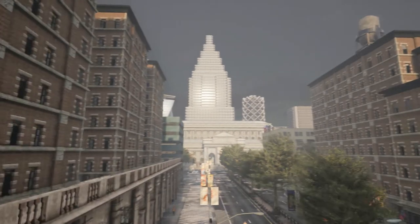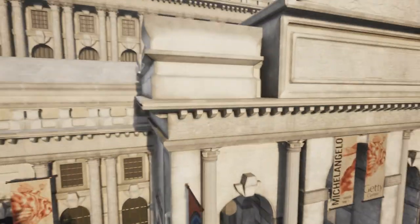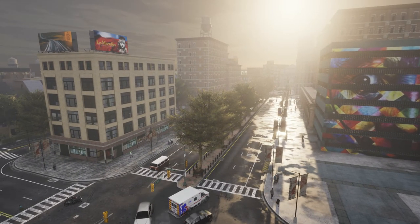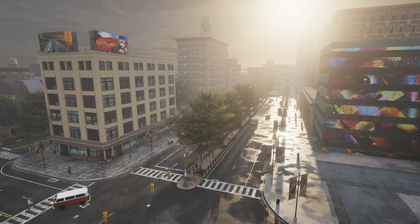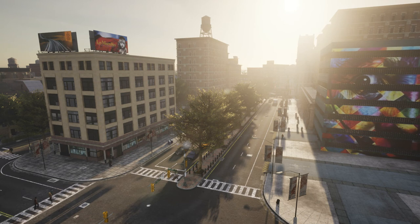Now that we've looked around some, we're going to start a manual control and take a little drive around town. I'm going to take the rain off to make it a little easier to look at, so we'll go with clear sunset. Then we are going to spawn a manual control vehicle with manualcontrol.py.